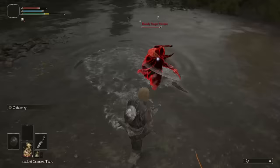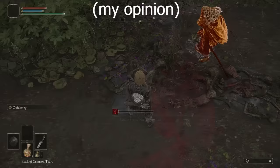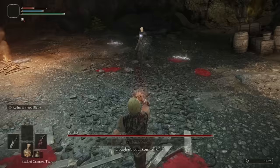Then I started actually going down south and killed Bok for his good luck charm. A bit further outside the Patches cave, me and Yura fought Bloody Finger Nerijus, and he casually drops the best dagger in the game. This dagger is called the Reduvia, and to show you how good it is, I paired it with a Greatknife to down Patches in about 3 seconds.